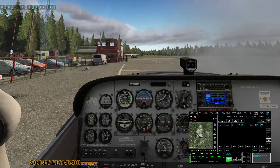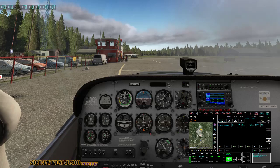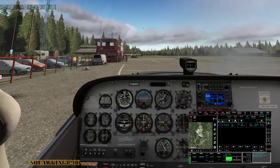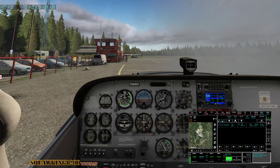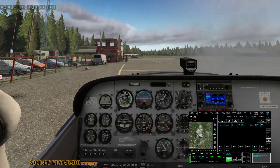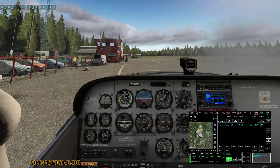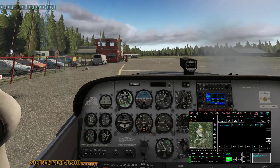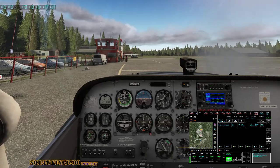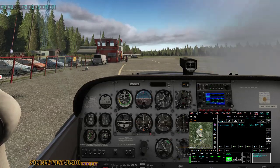Good morning, welcome to Squawking 1-2-0-0. Today we are continuing on with our flight of Norway. We are situated at Stavanger, ENHA. We have World Traffic 3, which is generating a lot of takeoff traffic. It's pretty neat. I think I'm just going to make a quick hop down to ENGM, Echo November Golf Mike.